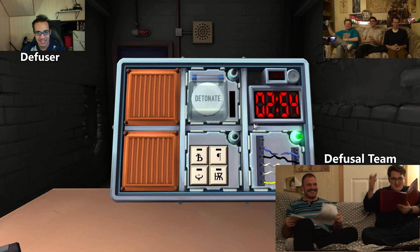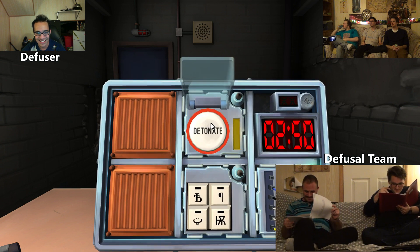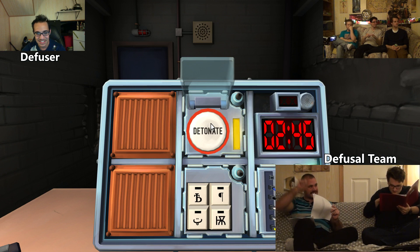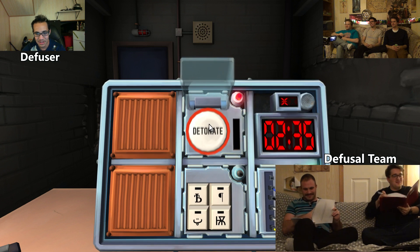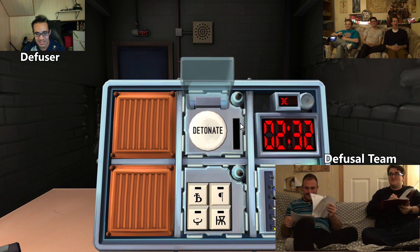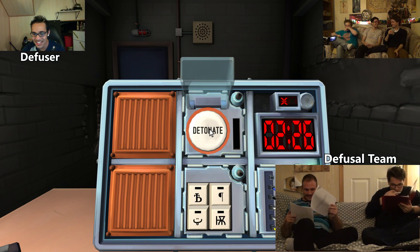Okay, hold down the button! Hold it down! Okay. The yellow light. Okay, what if the strip lights up? The strip next to it lit up — yeah, it's lighting up, and it's yellow. Okay, release when the countdown timer has a five in any position. Okay. Tell us when. Now. Oh! Did you do it? I let go when it was five in any position.